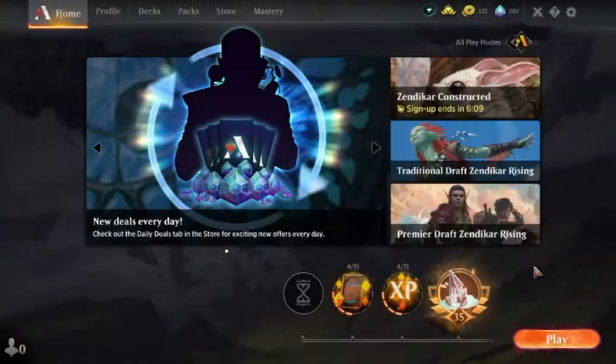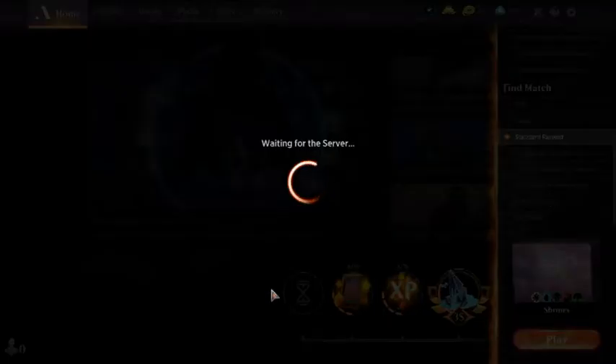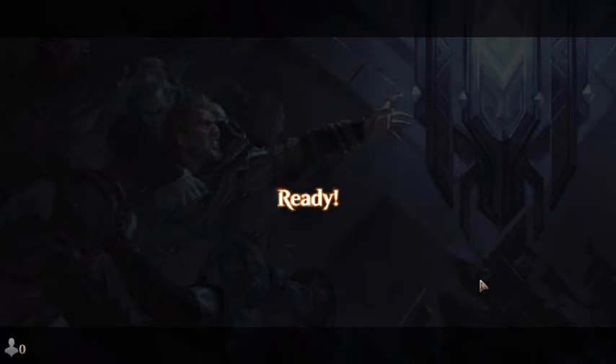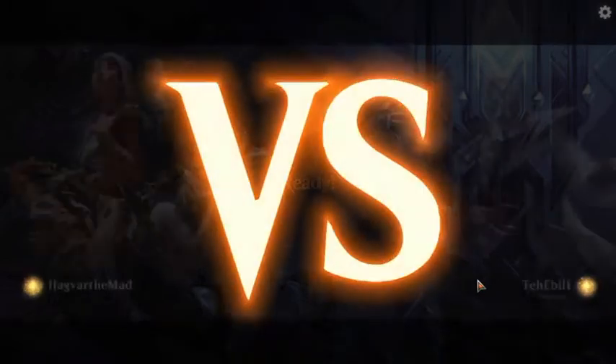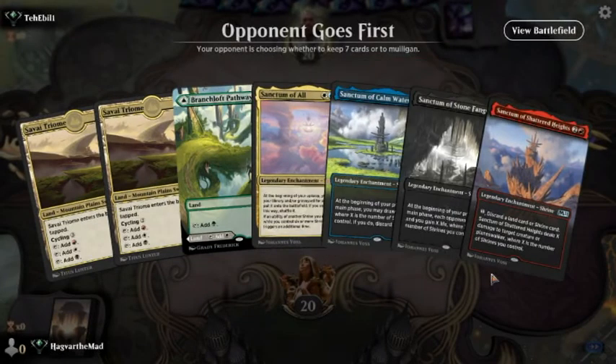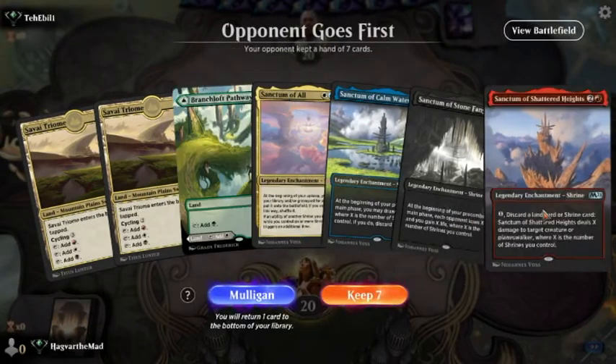The shrine deck doesn't always work. But when it does, it's very frustrating to play against. Once you have two or three shrines out, you tend to feel pretty good and the opponent tends to be struggling. Ideally what we want is the black, blue, or Sanctum of All out above anything else. The white shrine's really good in the later game, and this one's not bad when it comes to straight up control.